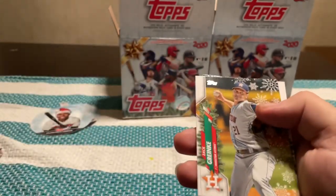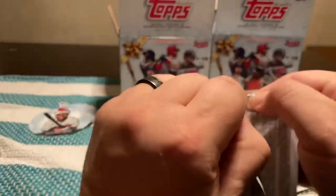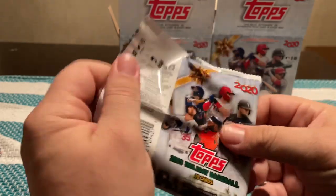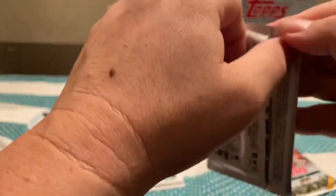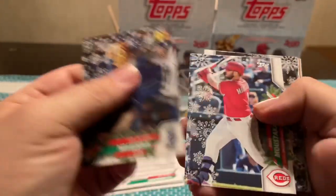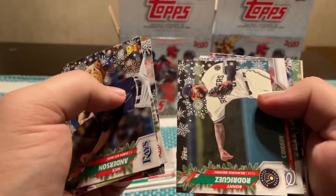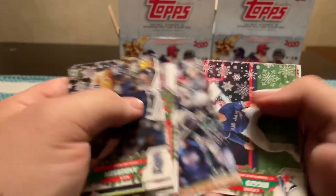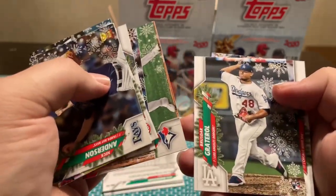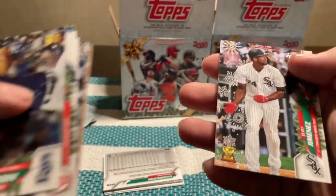Nick Senzel, Will Castro, Zac Gallen, and Nico Hoerner. Three more packs left. Here's our thicker card — I'll save that one. Nick Anderson, Mike Brosseau, Jean Carlos Santana, DJ LeMahieu, Ronnie Rodriguez, Patrick Corbin, Luis Reyes, Cavan Biggio, Bruce Zimmermann, and Eloy Jimenez.